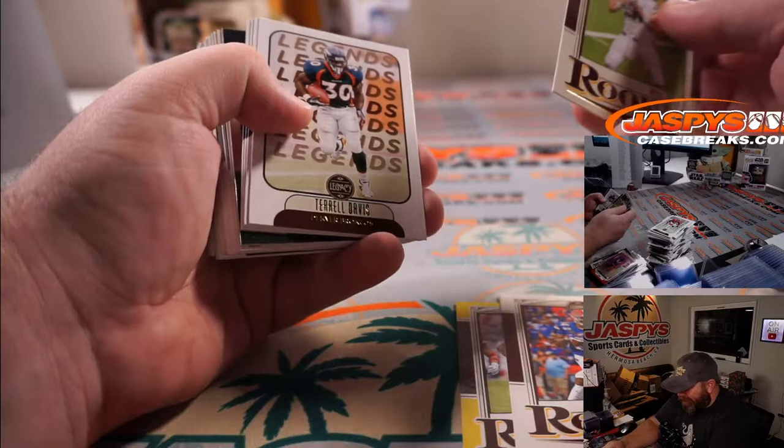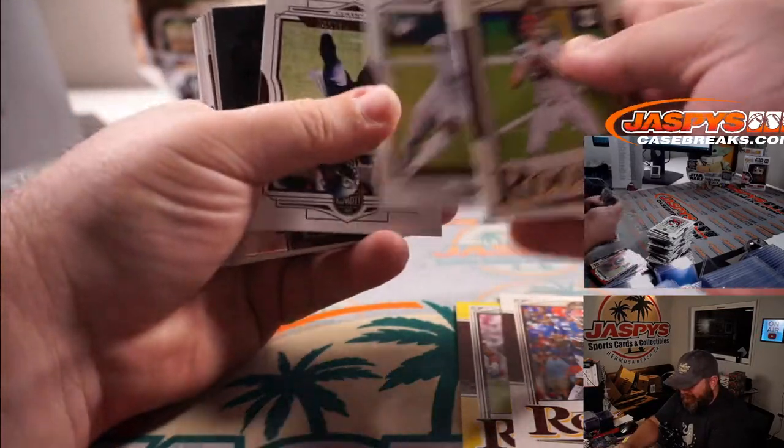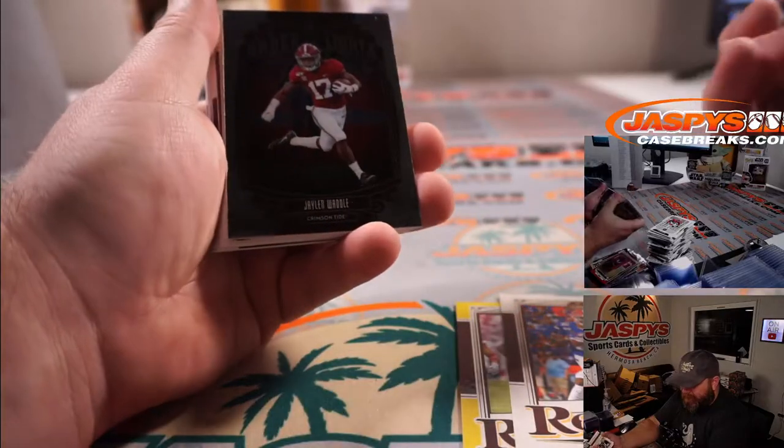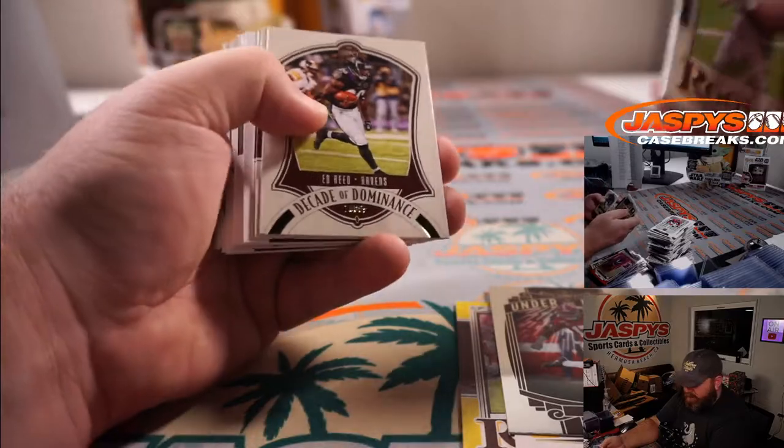For Kyle Pitts and the Falcons, Reed Pierce. There's Jalen Waddle — that one is the Dolphins, Ryan Redman.